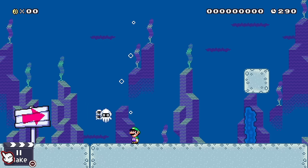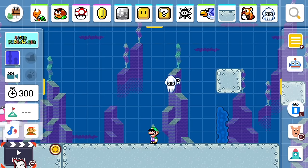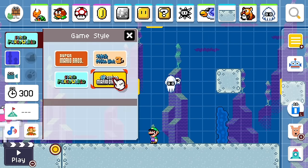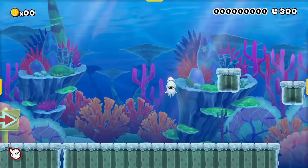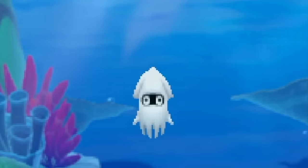After a bit, once her babies get bored, they want to go off on their own. In New Super Mario Bros. U style, once again, after a bit Blooper Nanny sends her baby bloops straight out.